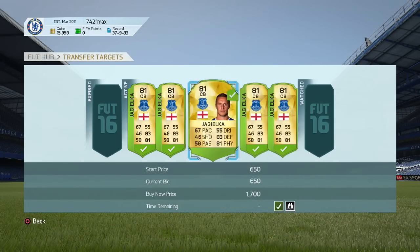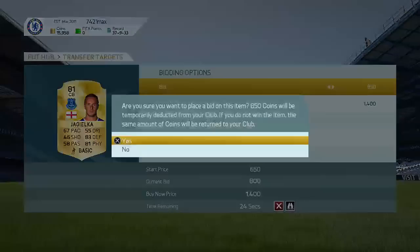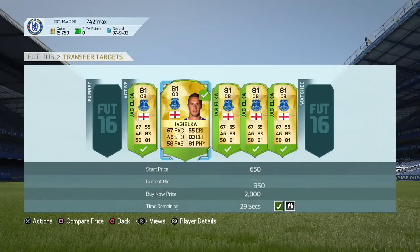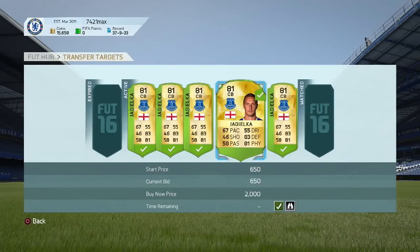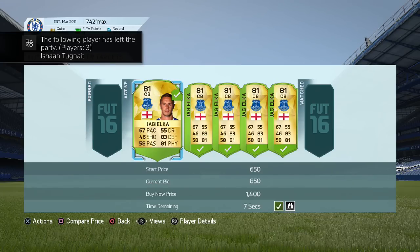But I'd recommend sticking to the BPL or probably the League of BBVA. In my opinion, BPL is the best league to do because there are so many people making BPL teams. As you guys can see here, I was basically just bidding on him up until I hit around 1,100 because I still want to make that profit. EA do take 5% of what you make on the game.